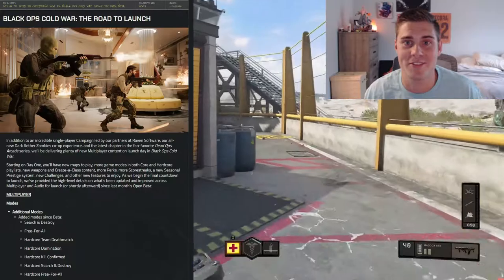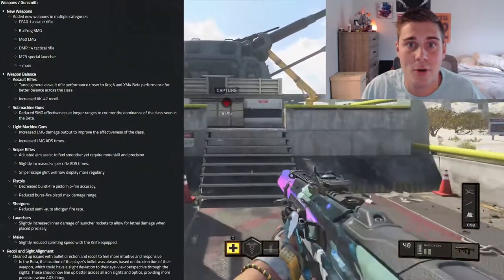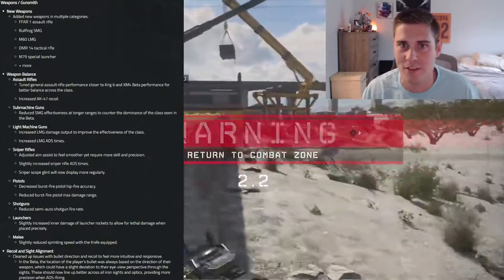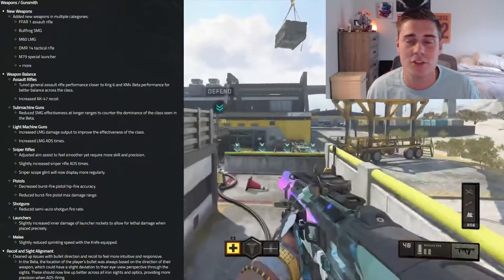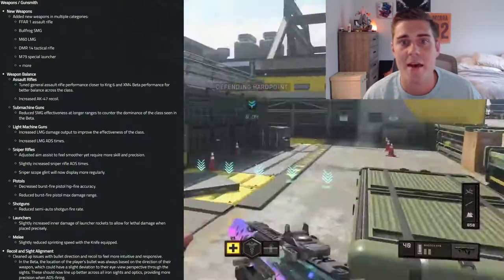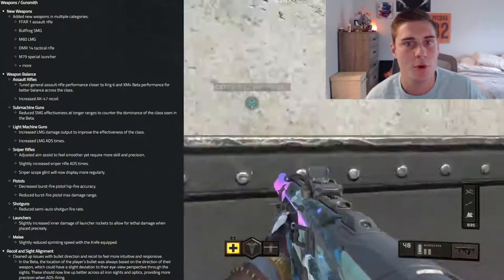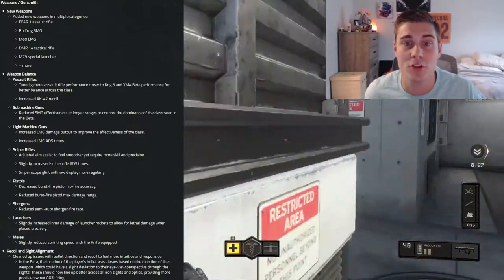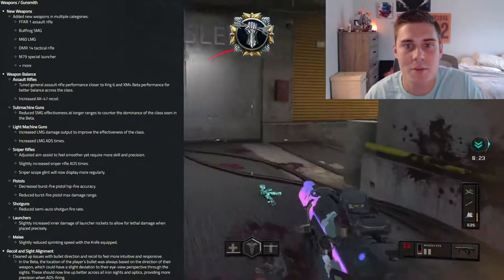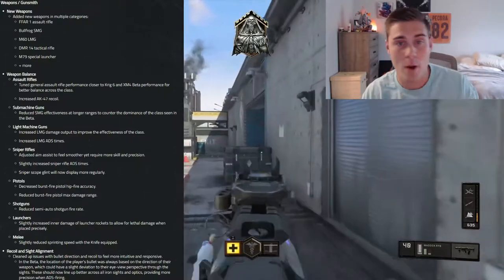There are much better changes coming up. Let's start talking about some of the good ones. A few new weapons — the weapon pool is looking a little low too, but I've seen some rumors about them putting in three just for season one. They've added the FFAR, which if you're familiar with Black Ops 3 is the FAMAS, the Bullfrog SMG which looks just like the Bison, the M60 LMG, DMR, and the M79 Special Launcher.